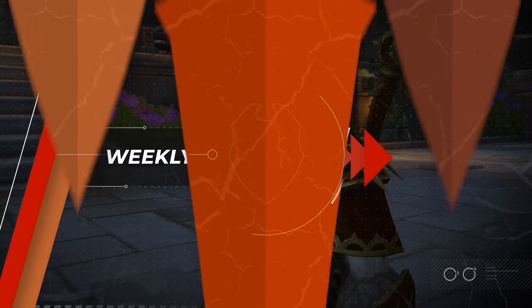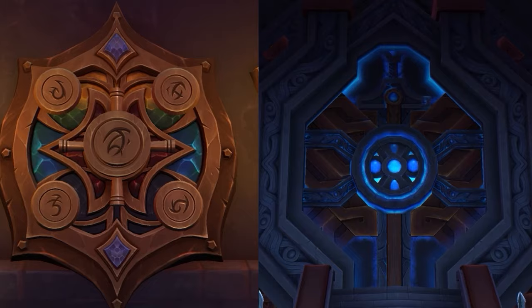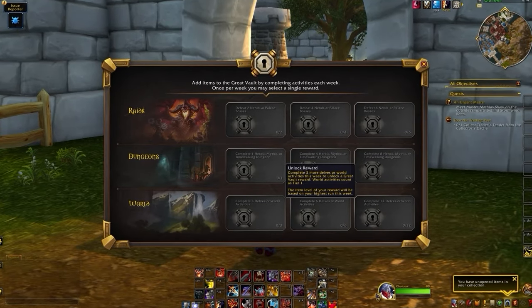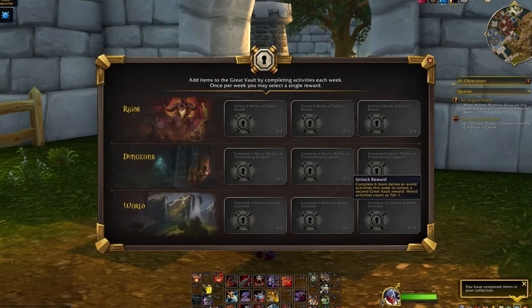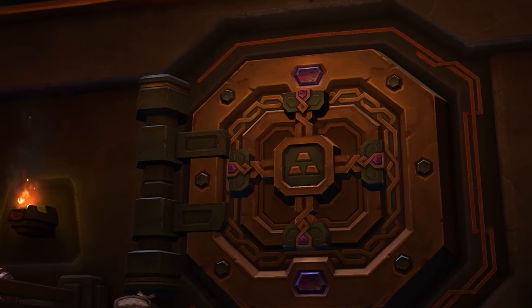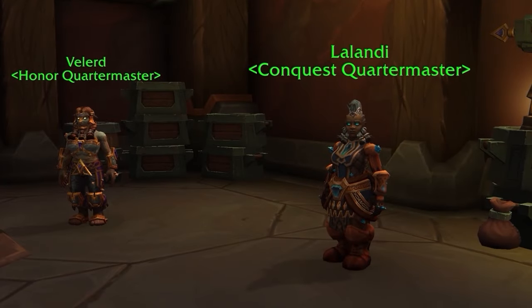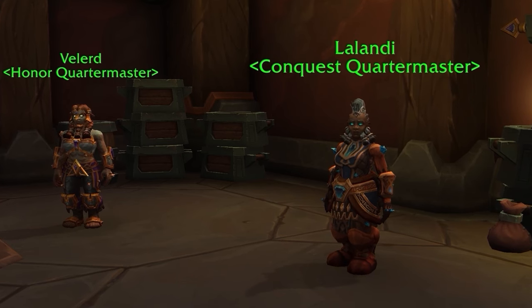Now that you're fully decked out in honor gear, you're ready to actually play the game. For about 6 years now we've had to tell you about some weekly vault or chest that you needed to unlock. While the Great Vault still remains in The War Within, you may be excited to learn that it is no longer a source of PvP gear. So while there are things to do each week, you are no longer punished for missing a week or arriving late — good news for everyone. Whether you're into arena, battleground blitz, or both, rated activities will reward you with conquest points.